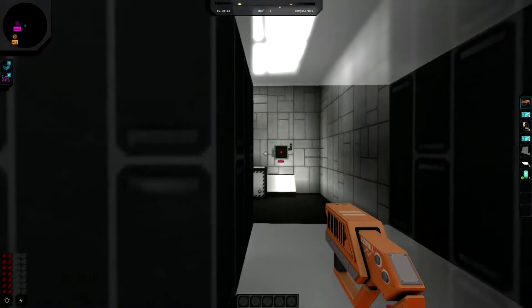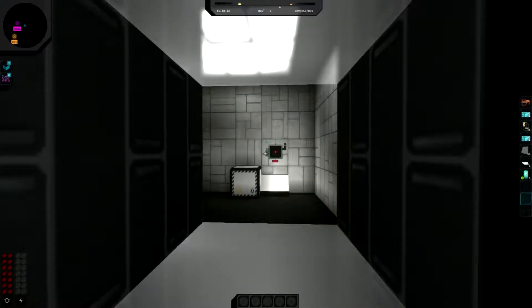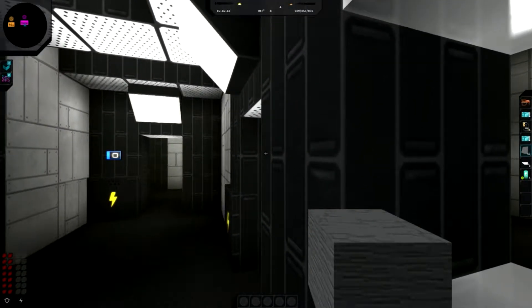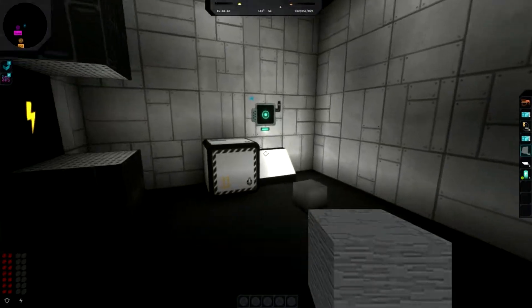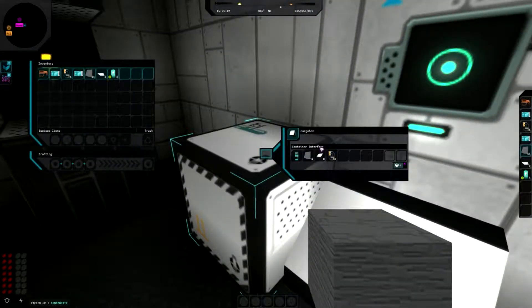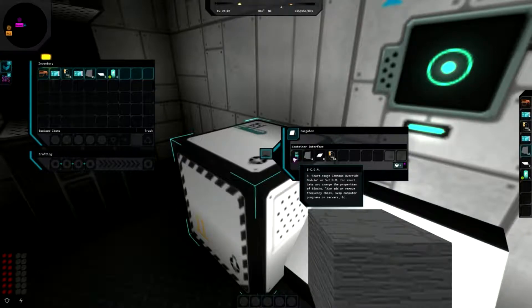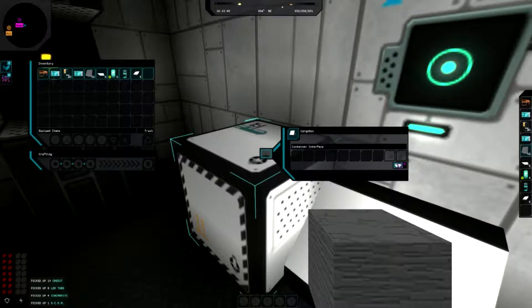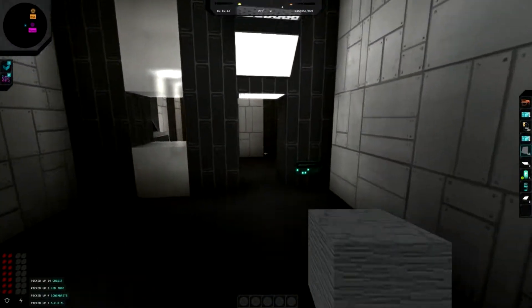So there's a thing over there I need to throw an object at - pressing T confirms it. The chest contains credits, LED tubes, some ignambrite, and an S-com - a short range command override module that lets you change properties of blocks, like adding or removing frequency chips and swapping computer programs on servers.